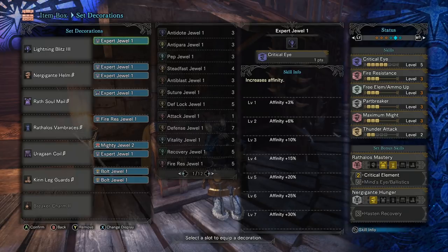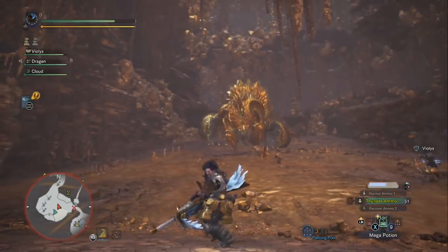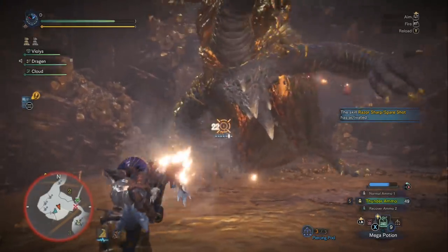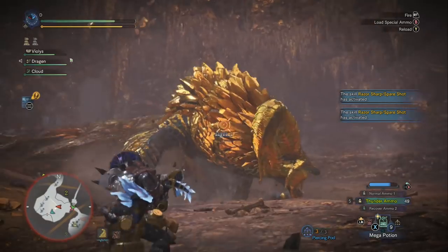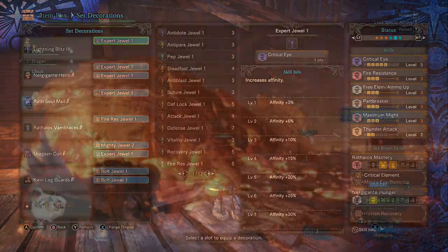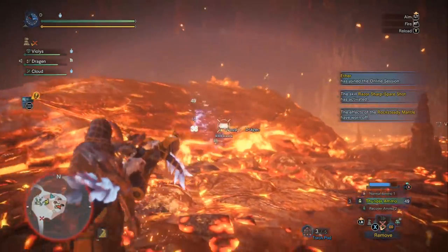Because of the Rathalos Vambraces you also get two levels of Fire Resist, and I've added one more Fire Resist decoration. That's going to really help if you've never fought her before — there's a lot of fire and her fire moves are all pretty deadly. The other key skill is Part Breaker, which is a priority here. In stages one through three your job is to shoot her golden coat and break it over and over again — break a part and she'll shed the coat or go underground and fix it, so Part Breaker is incredibly important.